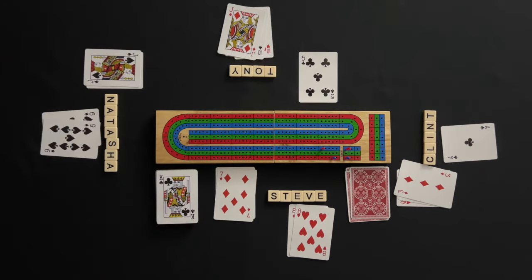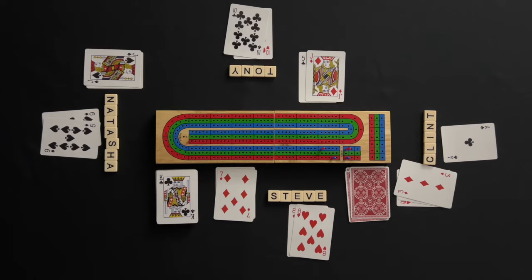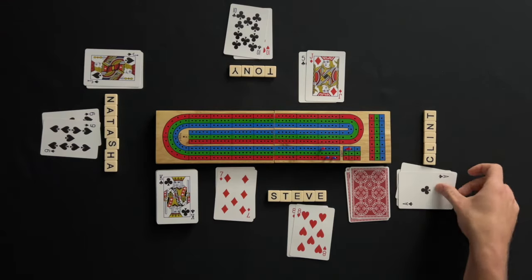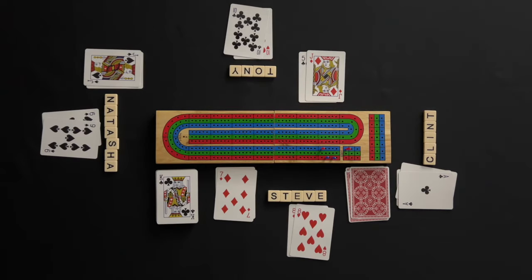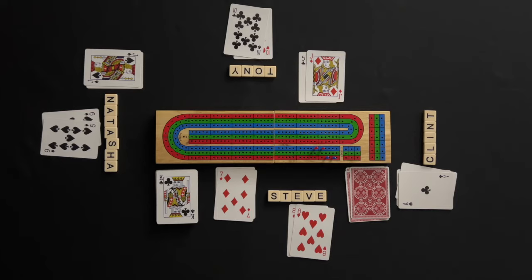Steve starts the new count with a seven and announces seven. Natasha plays a jack and announces 17. Tony plays a jack and announces 27, plus scores two points for the pair of jacks. Clint plays the ace and announces 28. All other players announce go, and when three players announce go and the fourth player cannot play, one point is scored for the go.